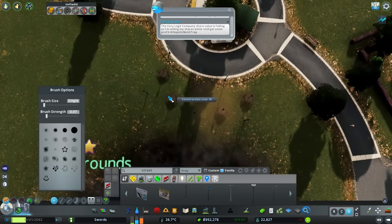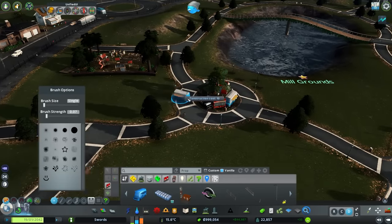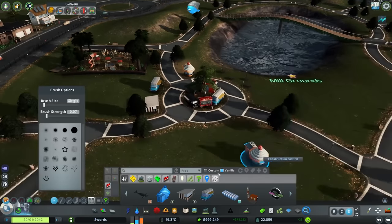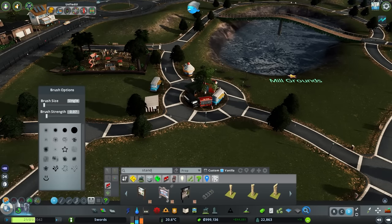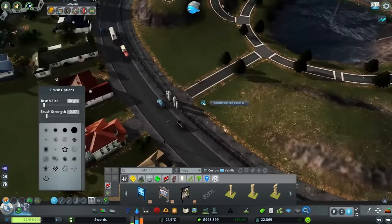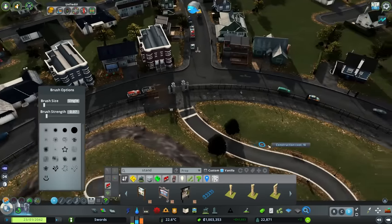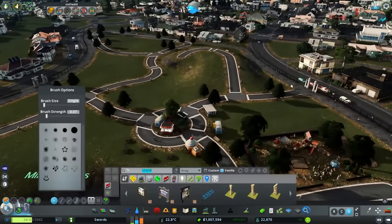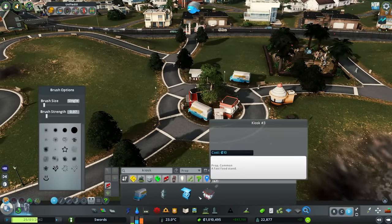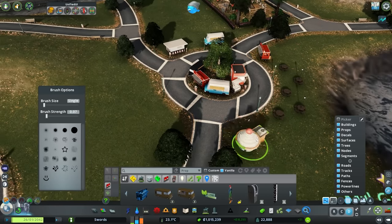Putting some picnic tables down by the lake, some street lamps in the center so they light up nicely in the evening. I added every type of food truck in and around the inside of the roundabout, then decided it would look good to have a few more different variety food trucks and kiosks going outside. I added little signs at the beginning of every entrance — a little sign that comes in and tells you about the park.